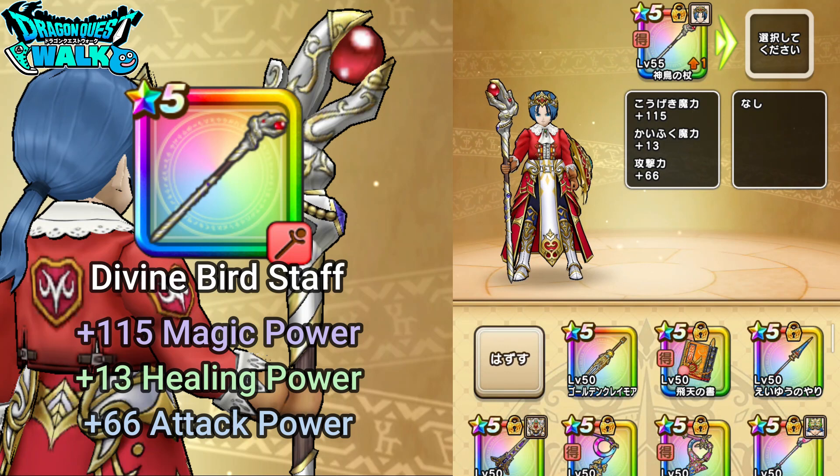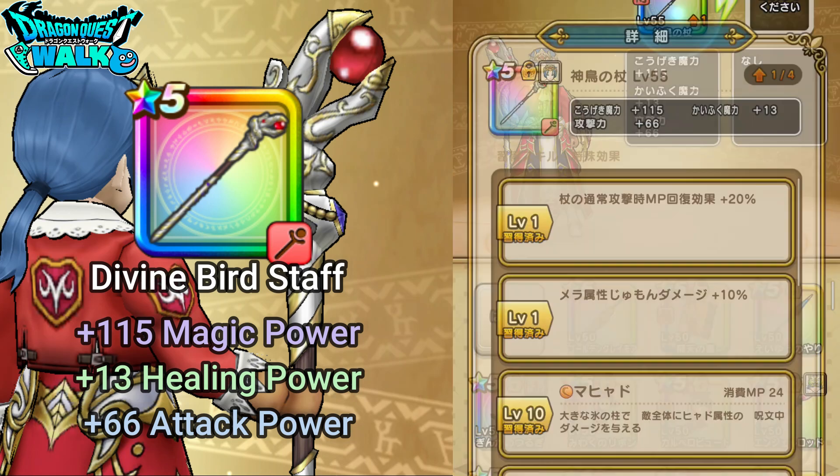Going over this particular weapon, you're going to see the basic stats here: plus 115 in terms of magic power, plus 13 for healing power, and plus 66 attack power. These stats are for the additional level, which actually gives me a plus 5 spell damage.